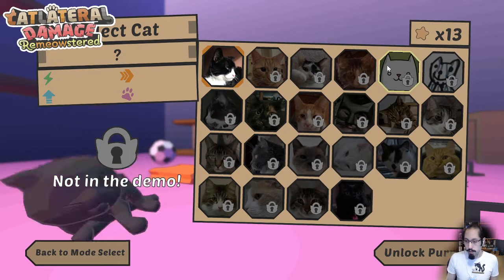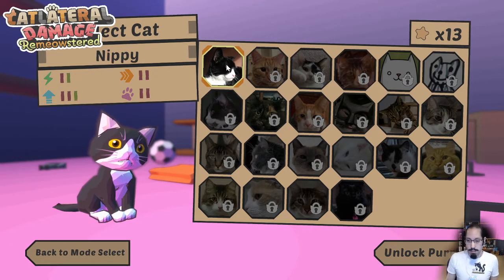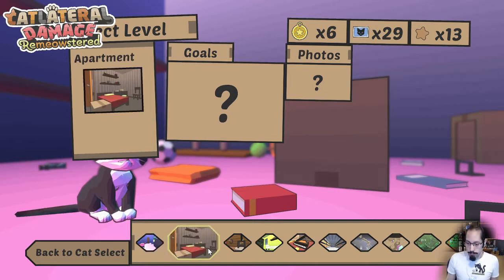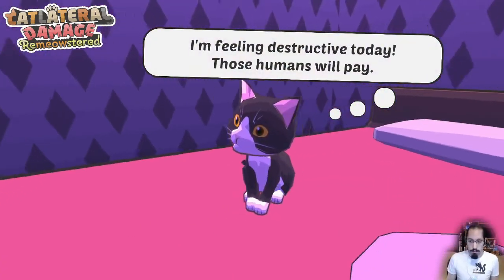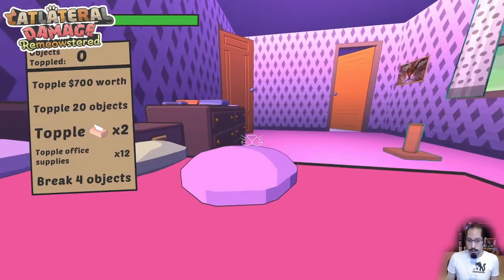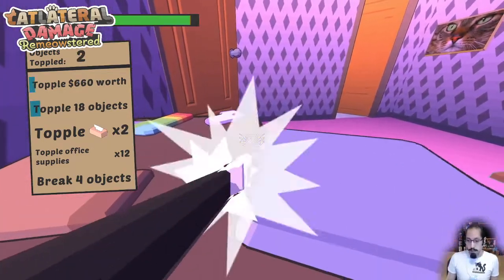All the playable cats from the original game return, including Fart Cat with his own special fart sound effects. In procedural mode, there are a couple of levels available right now. The studio level has the same theme as that last goals level but is all procedurally generated — the goals, the level layout, and the cat photos you'll find are all generated when you start the level.